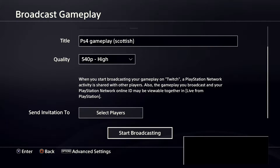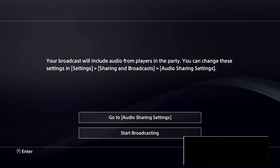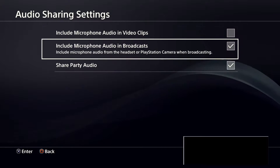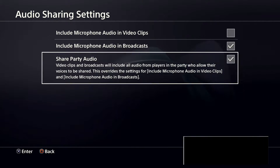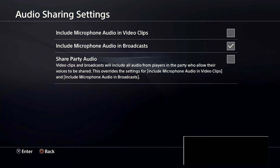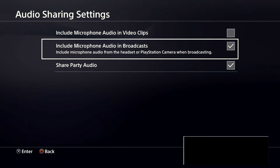I'm going to press Start Broadcasting. You have two things you can press — Start Broadcasting — or you can go to Audio Sharing. If you're in a party and you don't want the stream to hear your party, you just disable this one. If you do want it, you enable that one.